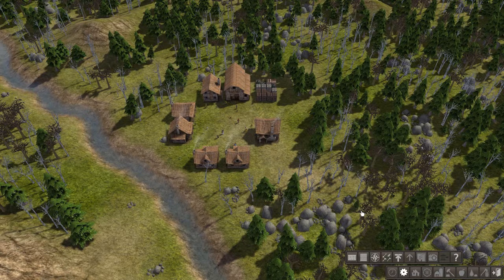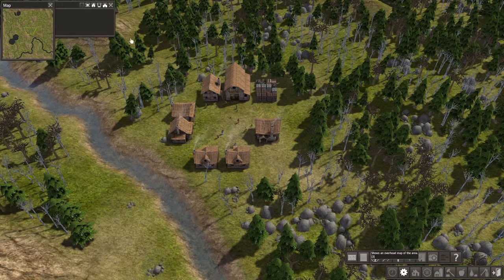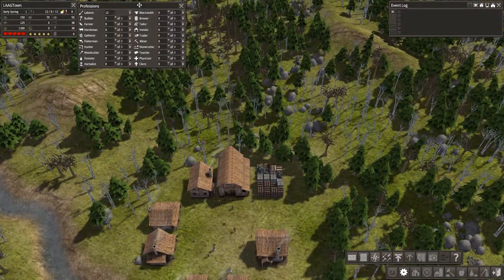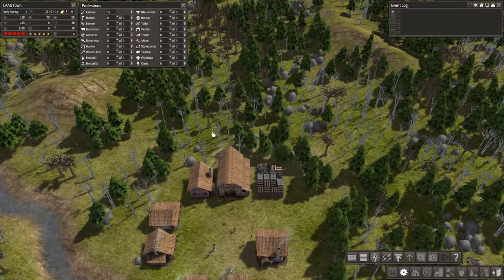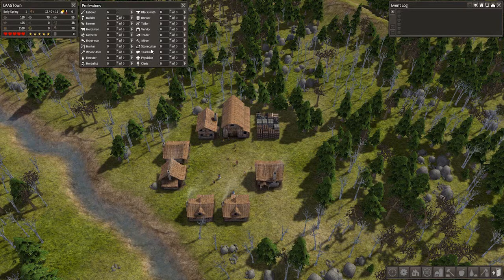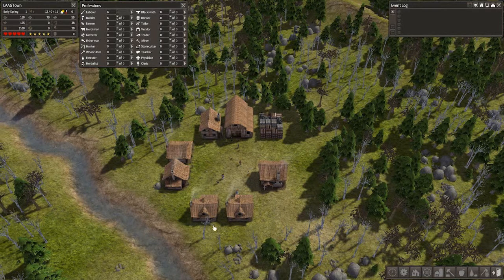Basically we've got a bunch of citizens who have been banished from their medieval times and we've got to look after them and help them survive. So I've played a little bit on a different map, so I wasn't a complete novice when it came to starting up. These are all the jobs that our citizens could have. We have 12 citizens, 11 children, and a bunch of stockpiles of some food and things.